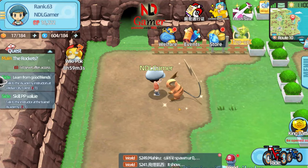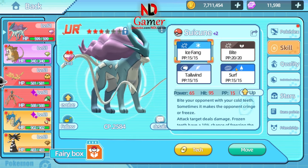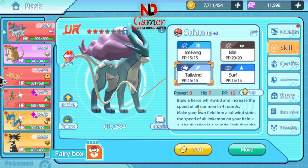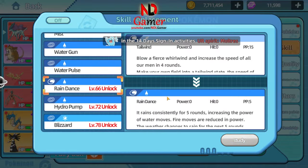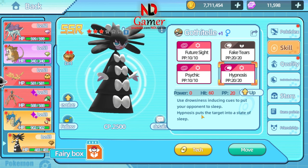Gyarados can be paired with Pokémon that can buff the entire field, like Suikuni, which has the Tailwind move that doubles speed for 4 turns, and it also has Rain Dance, which boosts water-type damage, meaning Gyarados will get a significant damage boost. You can also pair it with a sleep-inducing Pokémon to buy more time to use Dragon Dance on Gyarados.